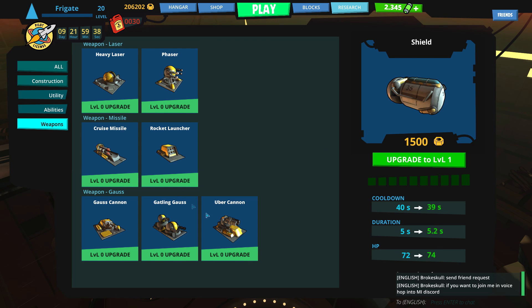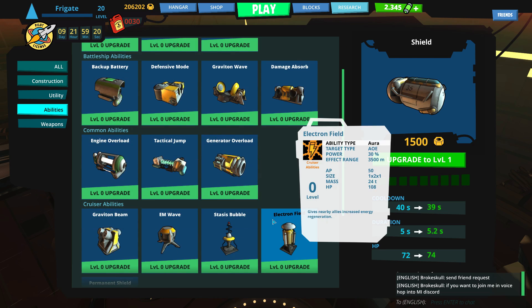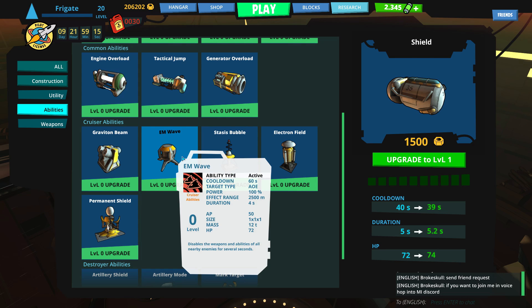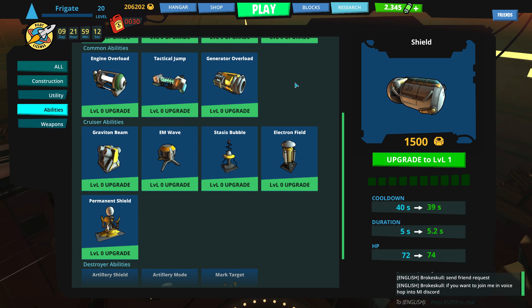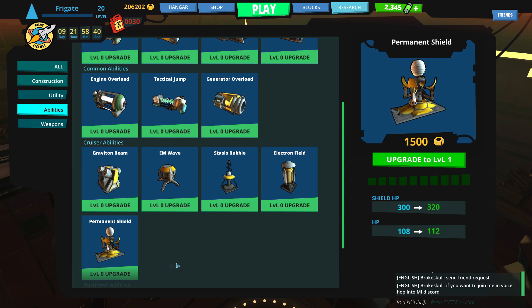All the stuff that you increase does something. If we go to the shield ability, you can see it decreases the cooldown by one second just by turning it up to level one. There are ten levels — it also increases the duration and gives you a little bit more hit points. This is for everything, so there is a ton of customization since you can upgrade all this stuff. You can really focus on something if you want your ship to do something in particular. Weapon Overload gives reduced cooldown and more duration. Permanent Shield gets you more hit points.